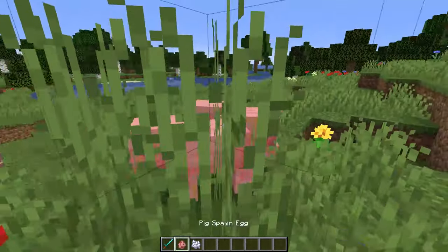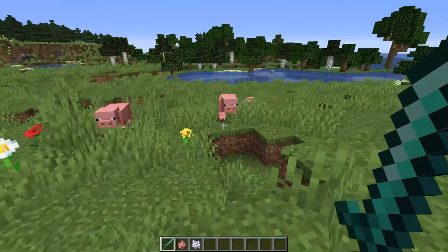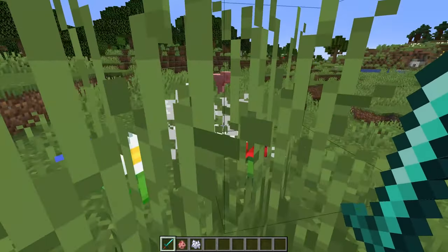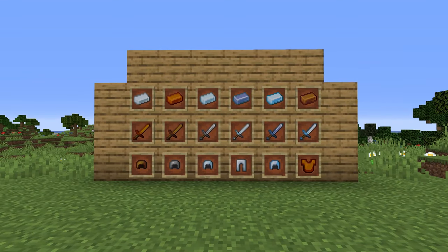Next up we have another small change to combat in Minecraft — the Swing Through Grass mod. We've shown this off before, but it's a very useful mod that allows you to swing through grass so you no longer hit those grass blocks. This is very useful if you're in a plains biome or just have tall grass around your base and need to hit creepers or anything else trying to attack you.